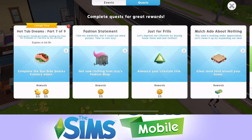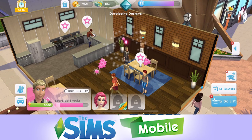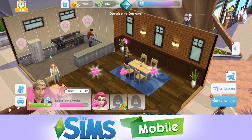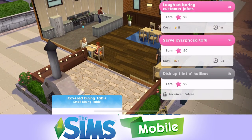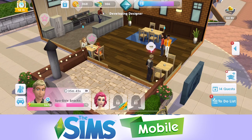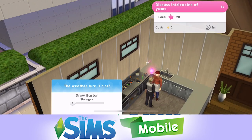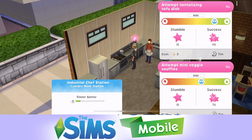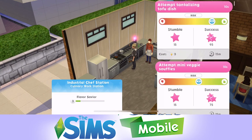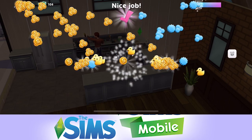Now we need to complete the Spa Side Snacks Culinary Event, so that's over at the restaurant. Owen is completing that at the moment - he's got 41 more minutes. I'm glad we started it before now so it won't take so long. I don't know whether the interactions are themed - it doesn't seem to be. The other one in the fashion designer seemed to be very themed around swimsuits, but this one in the restaurant just goes into use of yams and doesn't seem to be themed around the hot tub outdoor type of thing. Owen is about to finish - we got 18 ducky books for that.